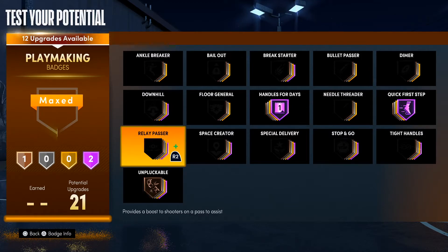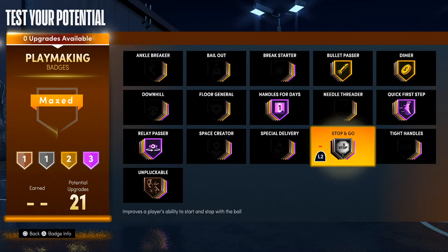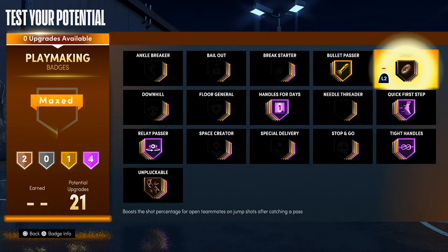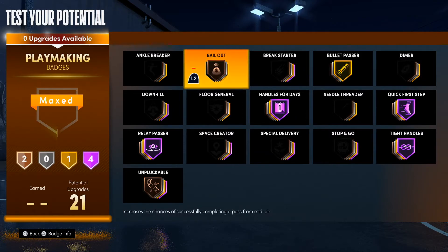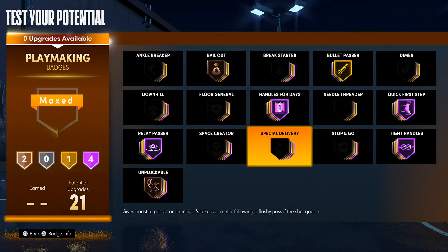If you're iso-ing — this is a good iso build — put relay passer on. Dimer provides a boost to shooters on the pass to assist. Relay passer all the way up, and then dimer, bullet passer, and you can put on tight handles or take off dimer and put tight handles Hall of Fame if you want. For your ankles you can put bail out — bail out bronze works good. I didn't have bail out and I was throwing the ball out of bounds every time I tried to pass out of a jump shot. Put bail out on bronze, it works just as good as Hall of Fame. These are all the playmaking badges.